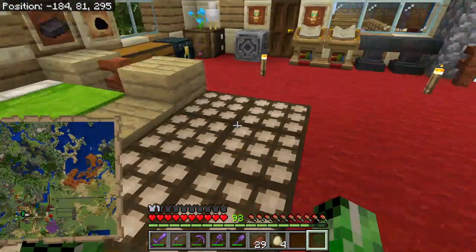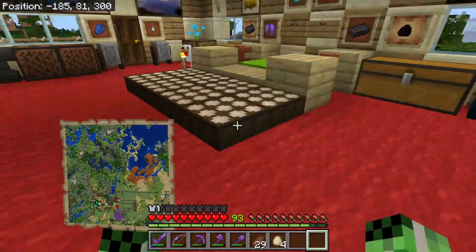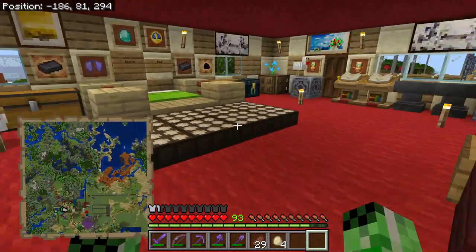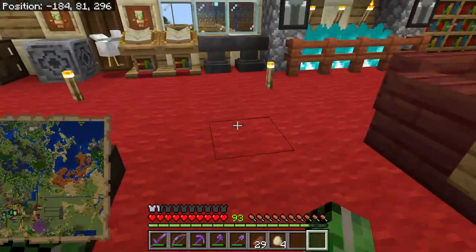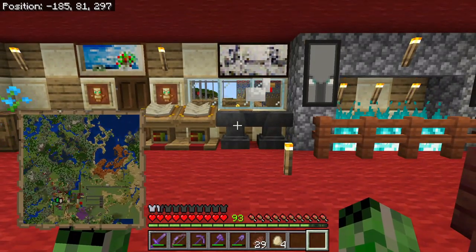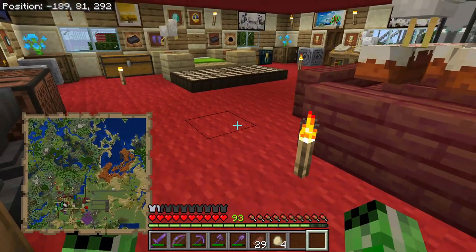Llamas are kind of popular, if you didn't know — they are very popular to have. One thing you can do with llamas is put loads of different colour carpet on them. Shannon, I believe, is orange. You can put other colour carpets on them, and that gave me the idea to have some more llama pets with different colour carpet on them.